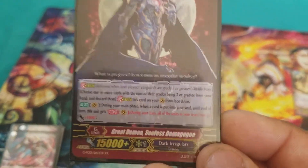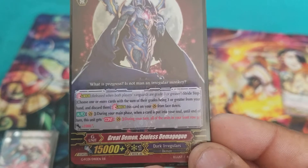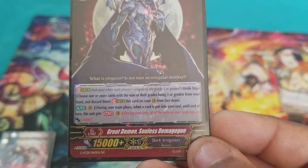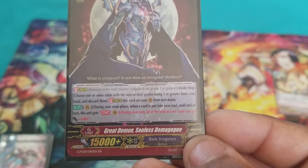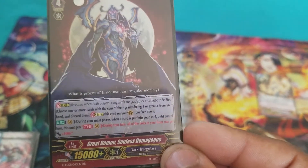Next, I run a few copies of Great Demon, Soulless, Daggle — very good combo card if you know you have a lot of cards that are going to Soul Charge this turn. During your main phase, when this unit is put into the soul, this unit gains constant: during your turn, all units in the front row gain 1k. So if you're able to Soul Charge 7 times, that's 7k constant to the front row.